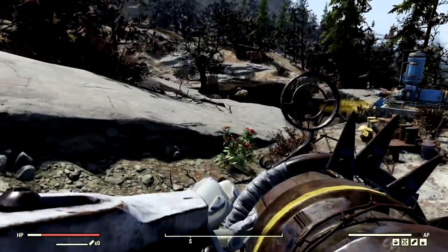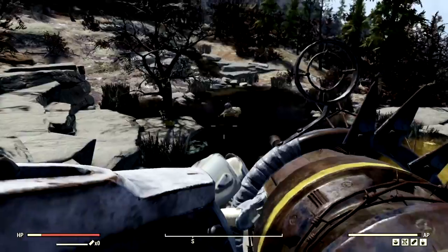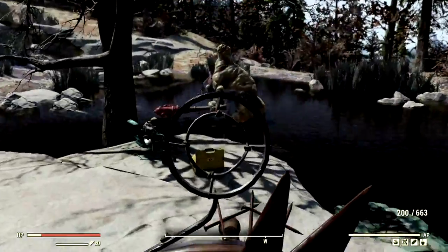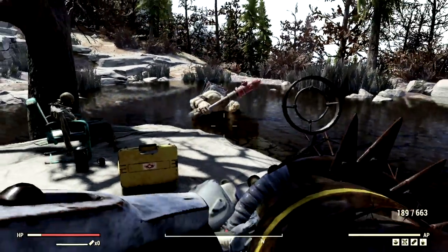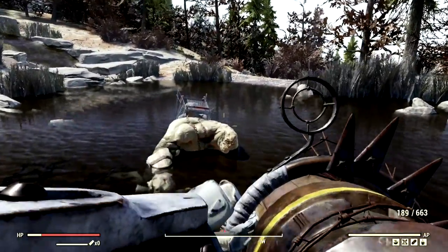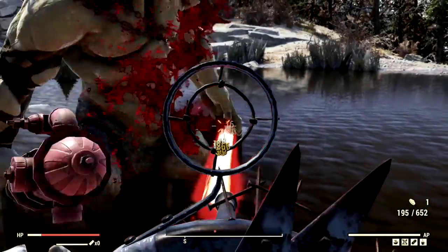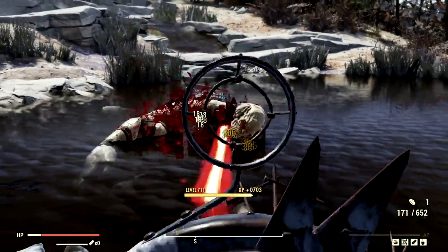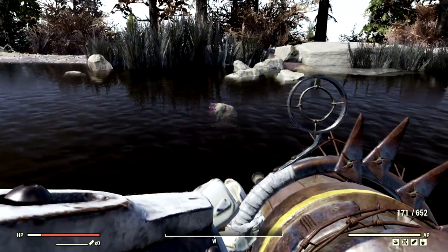We've made our way back to another level 100 glowing behemoth — Bruce's partner in crime. We have Dick, the level 100 glowing behemoth. We're gonna shoot him in the kneecaps real quick and he's done crippled, just like Bruce. Getting a little bit closer, reloading, and then destroying this dude's face. Just like Bruce, Dick's head is also floating in the water.